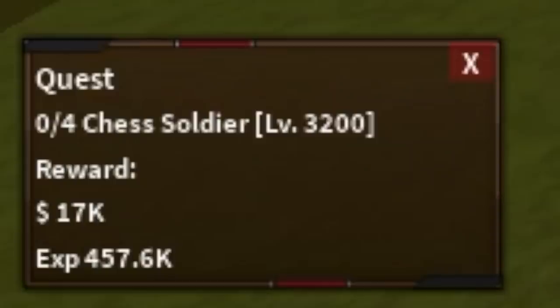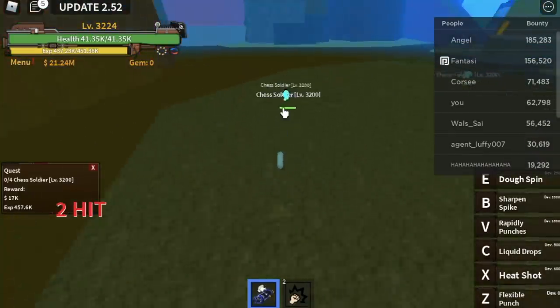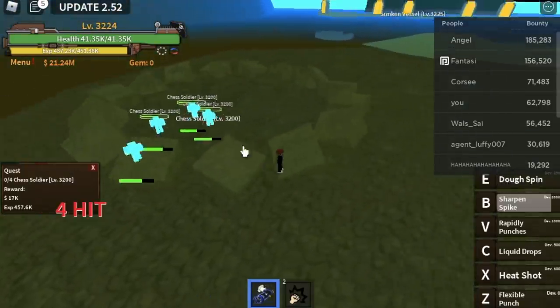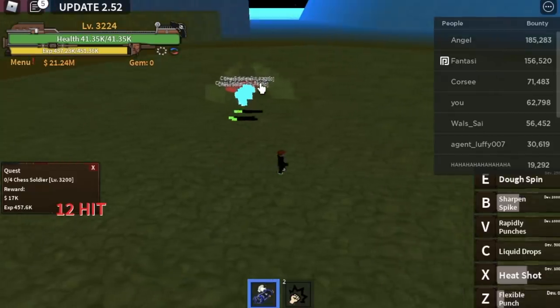First, we're going to focus on the Chess Soldiers — they're so easy to defeat. Use your Dough Spin to lure them, then use your X skill, B skill, and Z skill to defeat your enemies. The goal here is to reach level 3250.